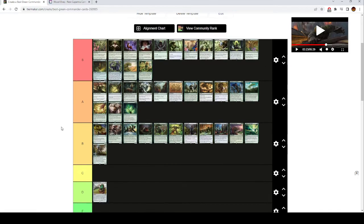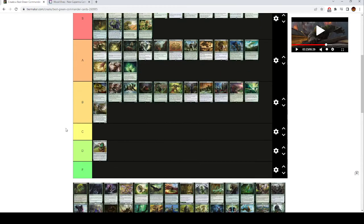Acidic Slime is B tier. If you're in blink decks or reanimator decks it's okay, but I don't think you should play it anywhere else. It's a 5 mana 2/2 with deathtouch — when it ETBs, destroy target artifact, enchantment, or land. Having land destruction on a blinkable body is pretty nice, but you're not really going to be trying to strip mines out of the game with Acidic Slime very often. It's better as just a value play, and a 2/2 with deathtouch can be nice sometimes, but I don't think you ever want to cast this for 5 mana from your hand unless you have more shenanigans with it.